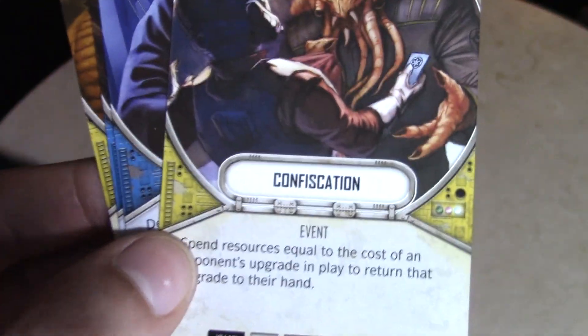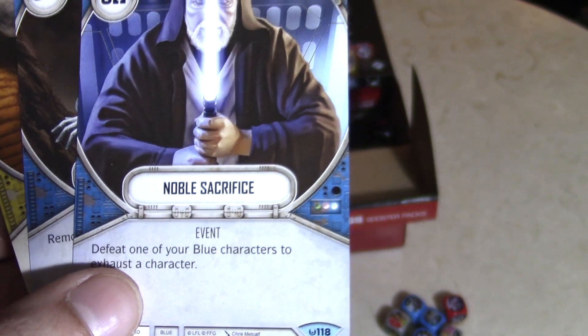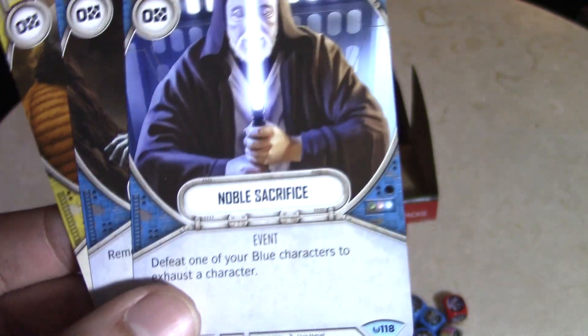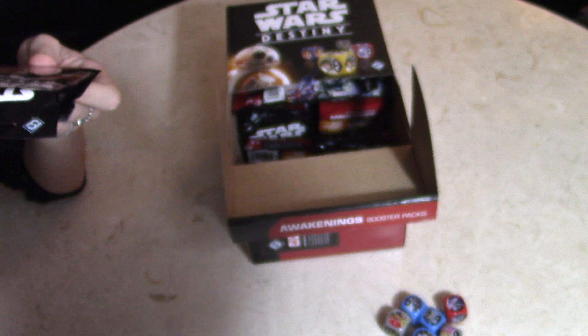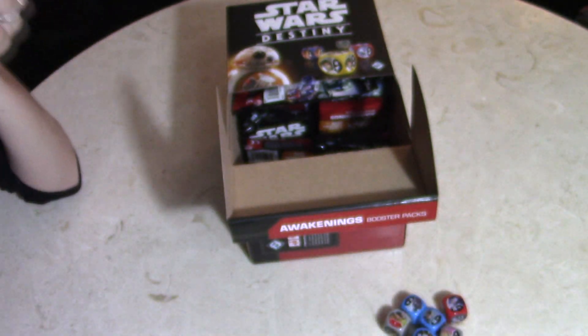Noble Sacrifice — Obi-Wan putting up his lightsaber to die. Intimidate — I like that with Darth Maul there. I love the names of these cards.